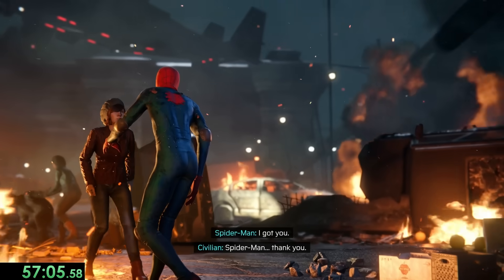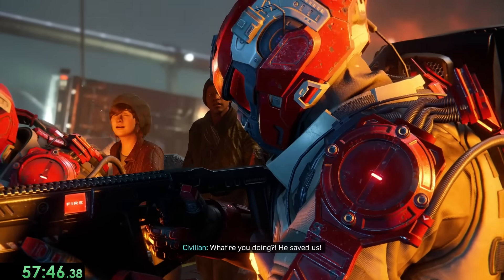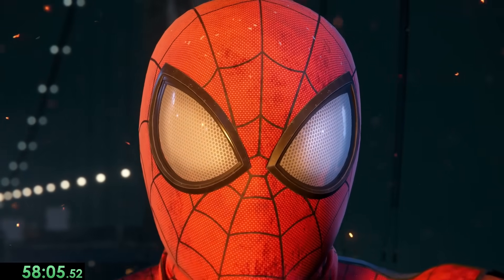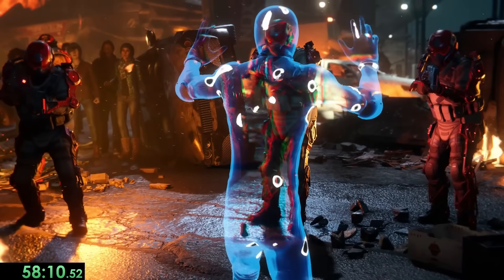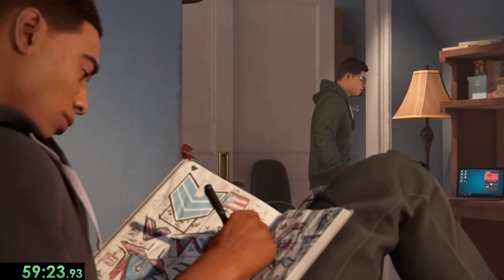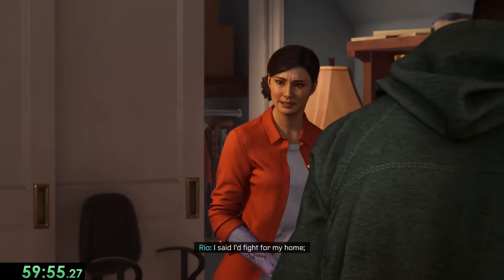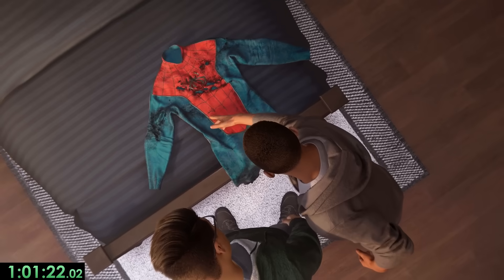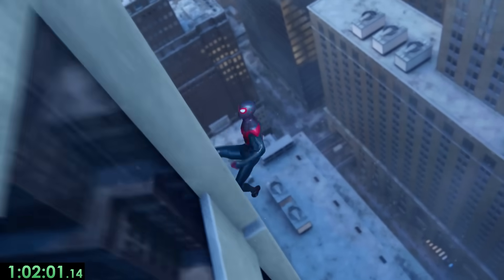Anyways, we save everyone, only for Krieger's goons to blame us for everything — which to be fair isn't entirely false, but kinda messed up given all we just did. But just as they're about to kill us, we learn that we have a new power: invisibility. Miles is just getting cooler and cooler. We kinda go through a dilemma — they were gonna murder us, and we almost killed a lot of people with that explosion. But we get inspiration from our mom: she decides to not give up on her campaign, so we won't give up on being Spider-Man. Which means finally we create Miles' new design for the Spider-Man suit, which just looks so good.